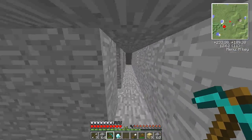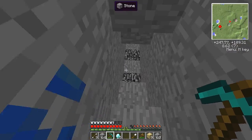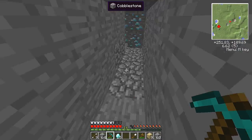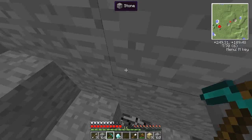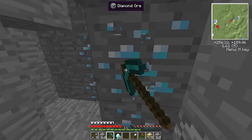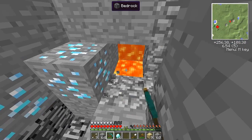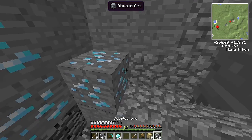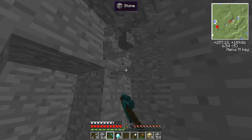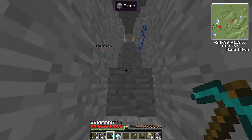Then I did a stair mine from my branch mine trying to get to bedrock. I got to bedrock and was gonna mine out a really big room, but when I was making a strip mine I already found diamonds. Be really careful because there was a lot of lava here - a crap ton of lava - I had to make sure it didn't burn my diamonds. So I got 19 diamonds overall and that's pretty good.